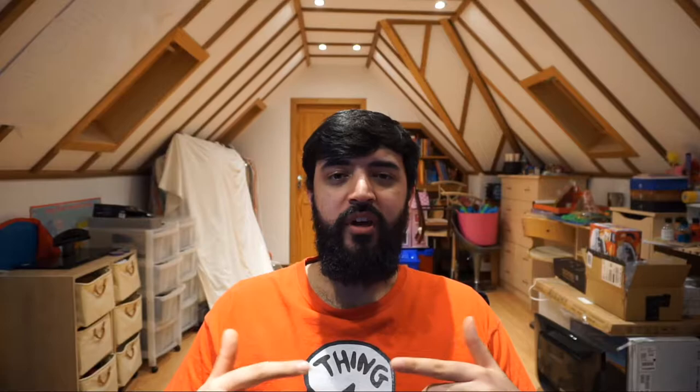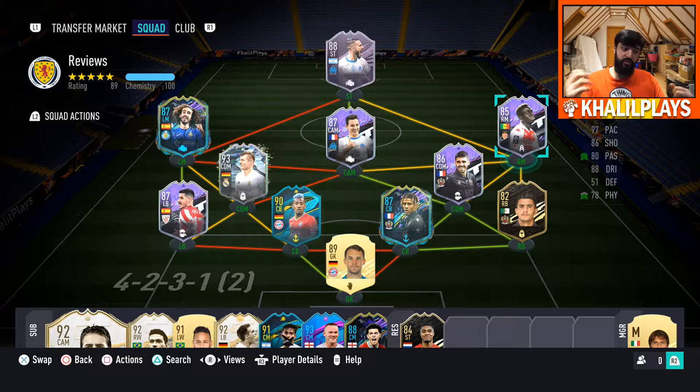So guys, this is the team that I played Krippin Diata in. I played him in the 4-2-3 on that right hand side — I didn't move him from there. I wanted to try him out on that right hand side and see how he did as a winger. And overall guys, my first impression of this card is that this card is very good — he is game-breaking good.